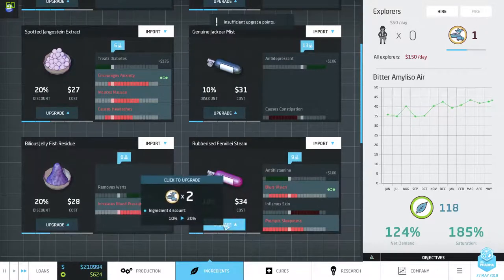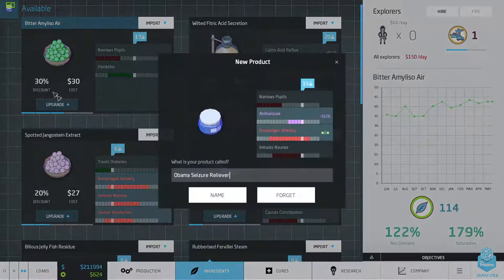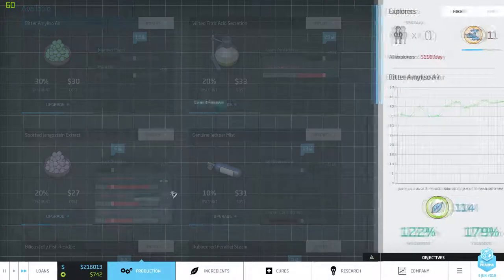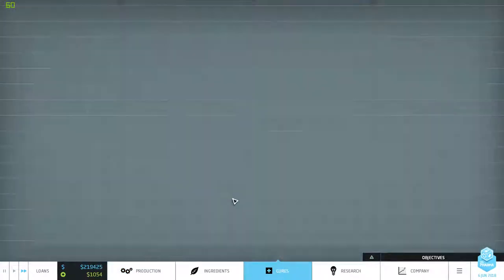I can also upgrade — wait, which one was upgradable? The seizure reliever — yeah, why the hell not. Alrighty, now that we have that done, let's go to cures real quick.